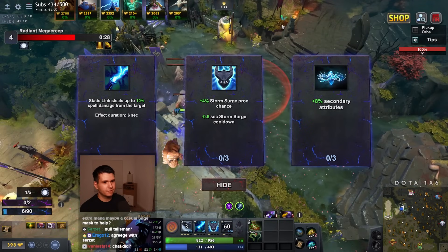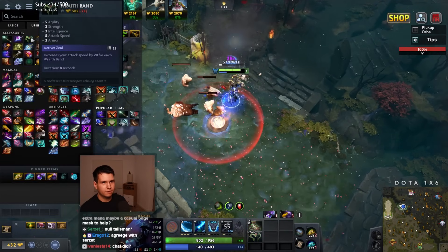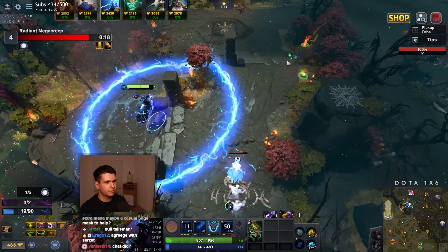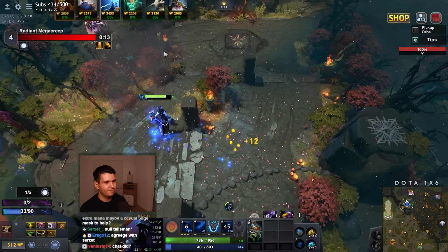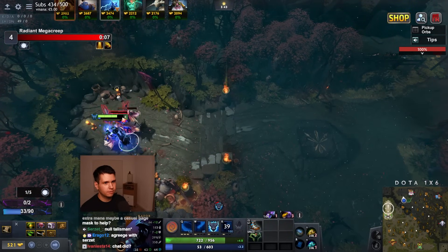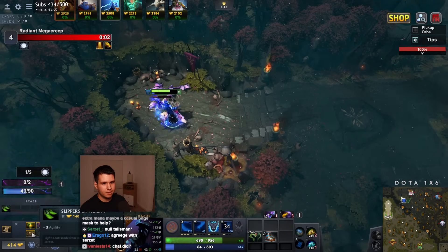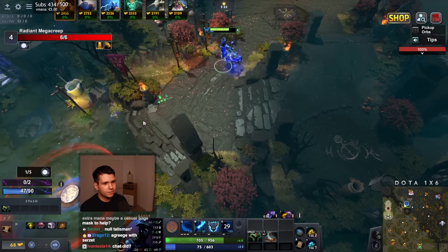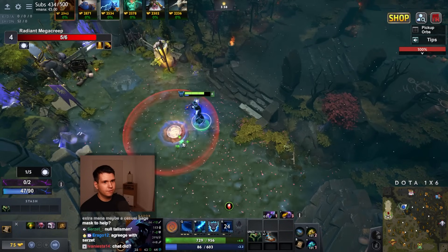Static Link steals up to 10% spell damage from the target — that's pretty nice. I'll give myself a Novel Wraith Band. I'm just using my ultimate right now, why not? Oh, we need mana though. I think we'll be okay — we've got some mana regen. Oh, we're not okay. Our mana regen is not high enough. Lesson learned. Razor isn't that smart. This is what I said earlier — we care about having mana regen, and so far we've not been really getting it.